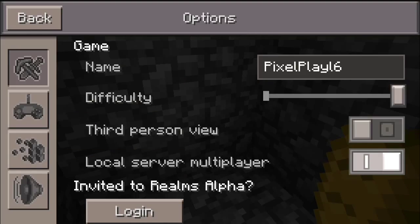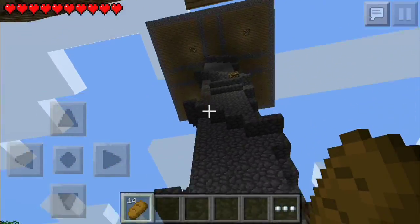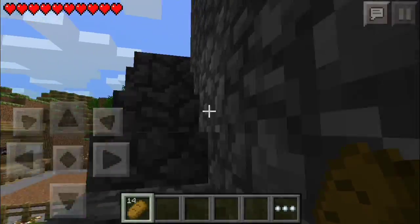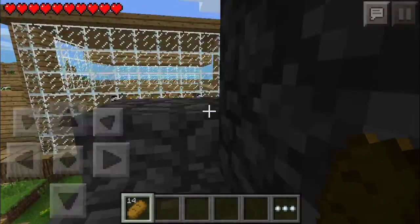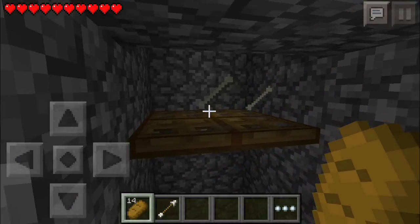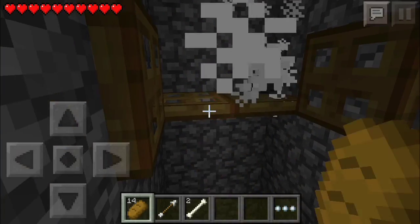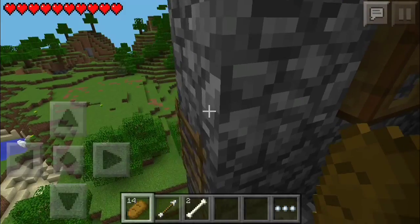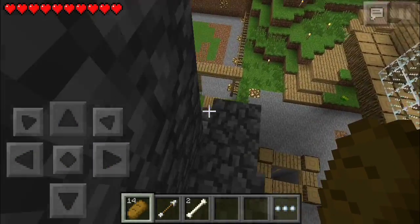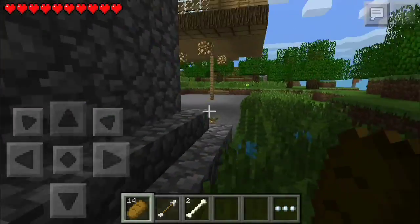I'm on peaceful mode, sorry. There's one door and that's because I wanted the stairs to go all the way down to the ground so I can go up the back one and up to the XP farm. I think I showed you this - just gotta drop it. I also moved it up a little bit.